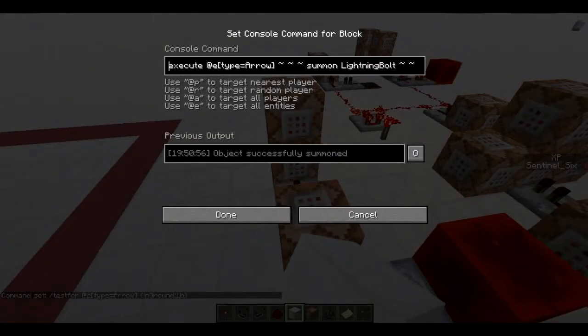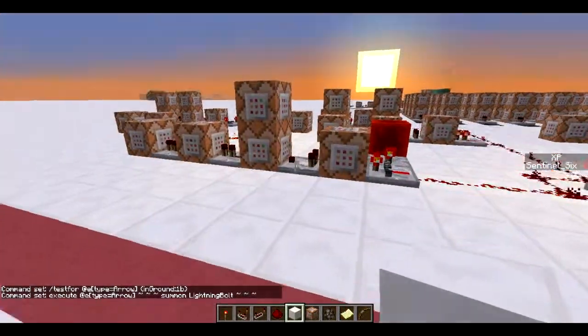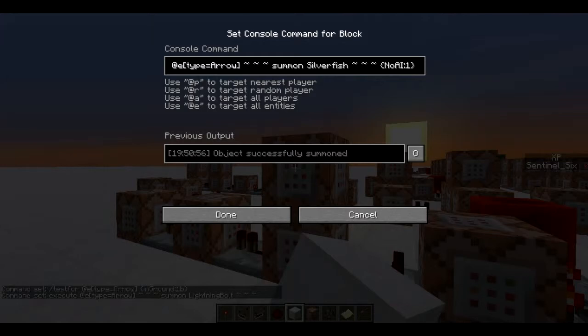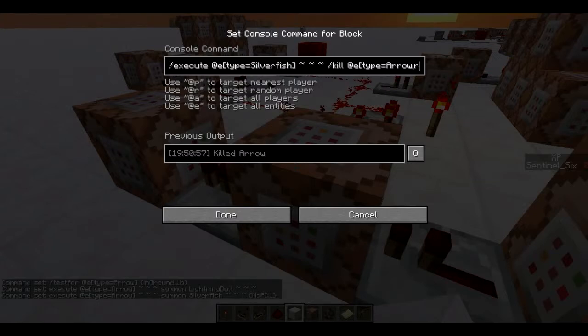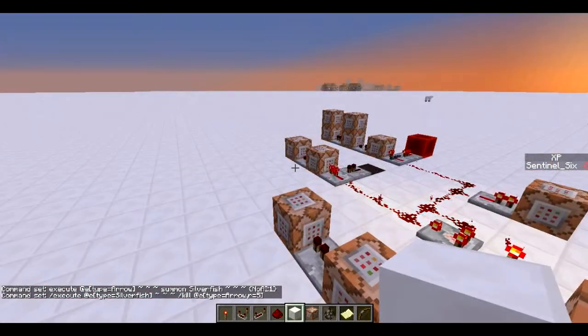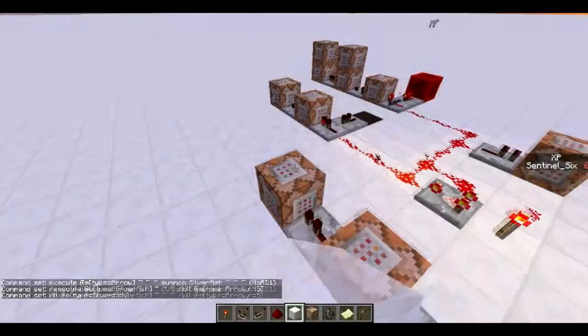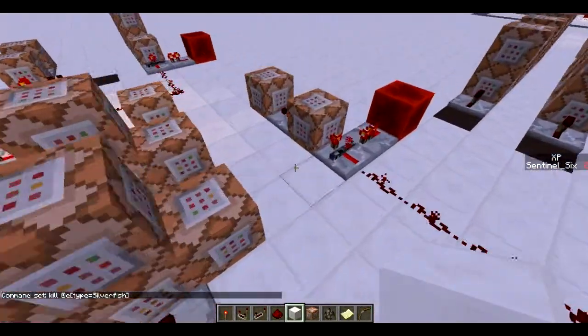The lightning arrow: it's executing at the arrow, summon lightning bolt - pretty simple, just summoning a lightning bolt at the arrow. But if you don't do all of these other command blocks, it will actually only do it with the first arrow and arrows after that won't get the lightning bolt summoned. So what I did is: execute at the arrow, summon a silverfish with no AI so that it doesn't run away, then execute at the silverfish to kill all the arrows within a radius of five. That kills the arrow so that when you shoot another arrow it kills the silverfish, so that when you shoot another arrow it will also do the lightning - so you can shoot as many lightning arrows as you want.